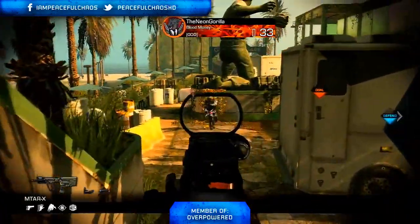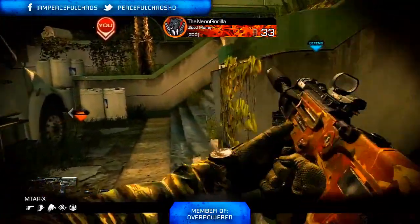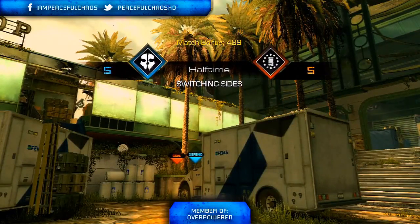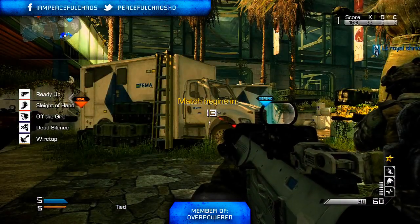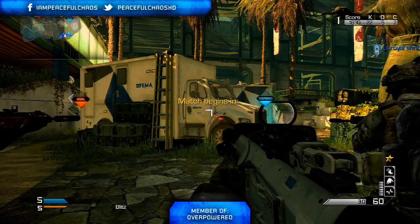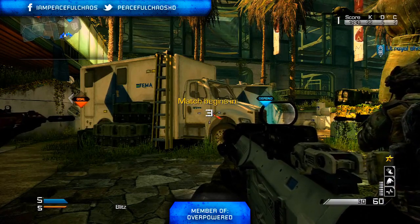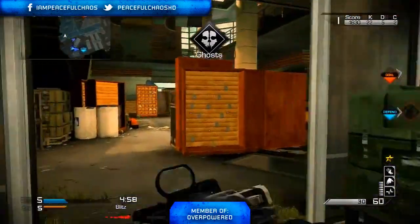Flanking is really going to help you out — getting behind enemies, because nine times out of ten there's not much they can do. If you get first shot on someone, nine times out of ten you're going to get that kill and continue your killstreak. Now let's get into the perks. The perks I was rocking are Ready Up, Sleight of Hand, Off the Grid, Wiretap, and Dead Silence. Sleight of Hand is a faster reload — not the fast ADS it was in Black Ops 1.